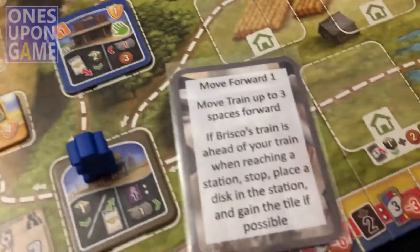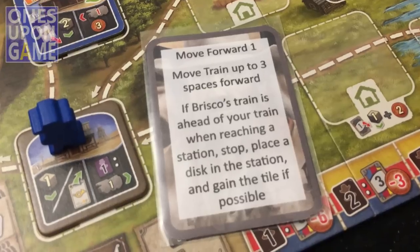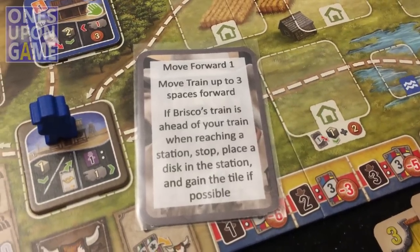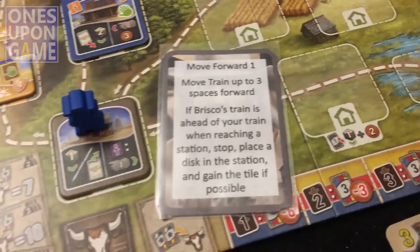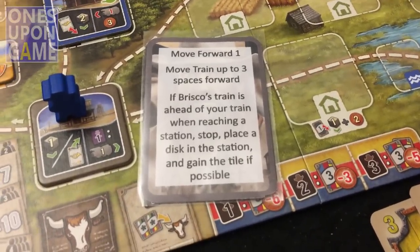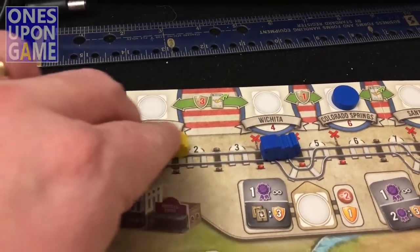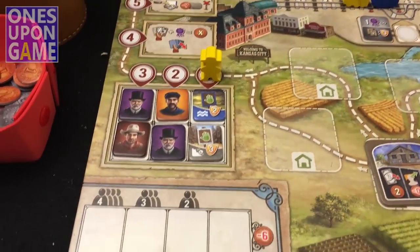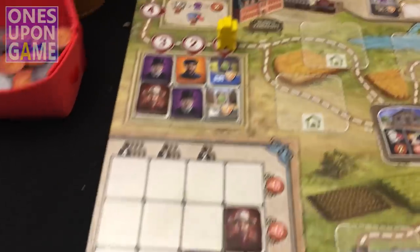That one movement will take him to Kansas City. The rule is: if his movement would take him into Kansas City and there are other actions on the card, you do those other actions first. So he's going to 'move his train up to three spaces forward.' If he can pull into a station he stops at the turnout and takes the station tile, but moving three — one, two, three — puts him right behind me, not into a station. Then he moves forward one into Kansas City.